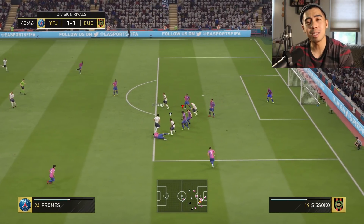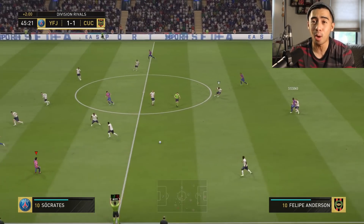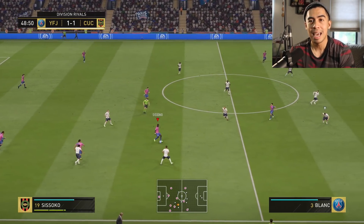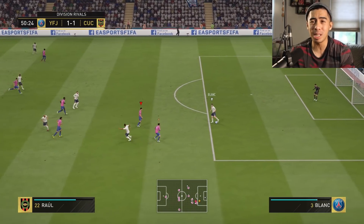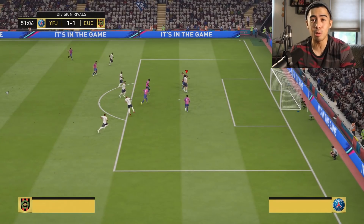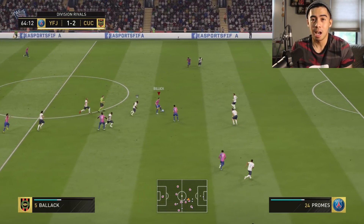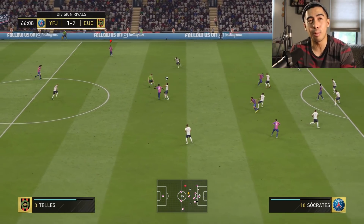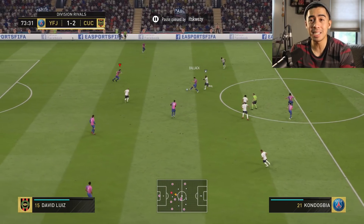His dribbling is another thing that definitely let me down. He has 72 agility and he's 6'2", so of course he's not going to be too smooth in the game. He was pretty clunky when I was trying to turn with him. His reactions are fairly low at 80, his ball control is 83, his dribbling is 82, and in-game you felt that. Even when just doing simple dribbling moves, it takes him a while to pull them off, and I would get dispossessed at times because he's just a little sluggish as far as turning and responsiveness. Overall, I would say his dribbling is a 6 out of 10.